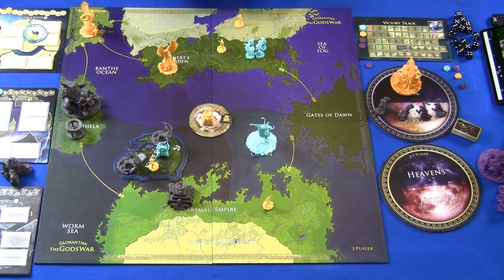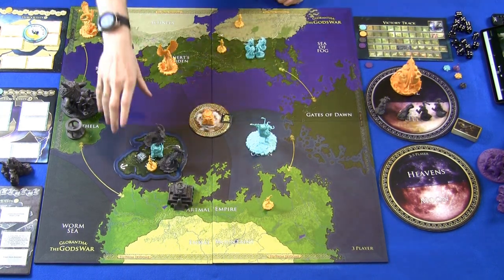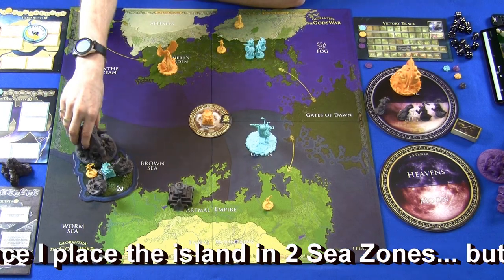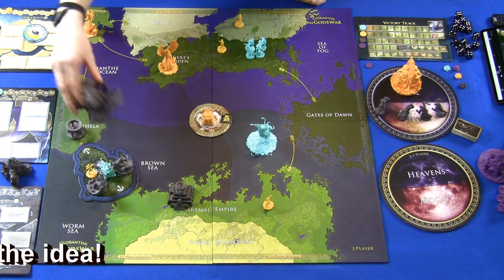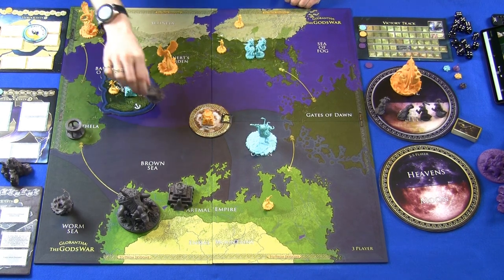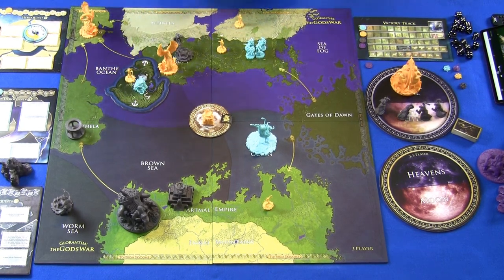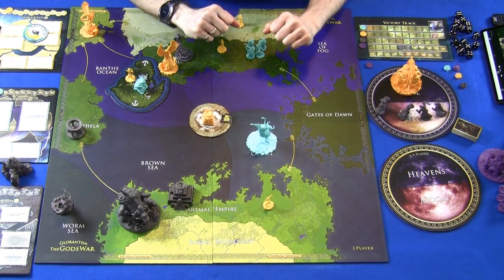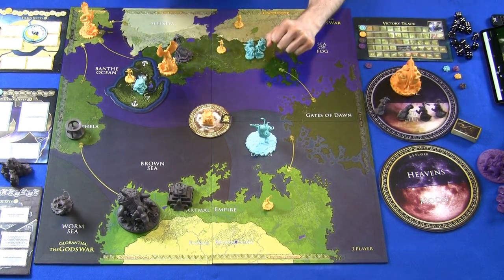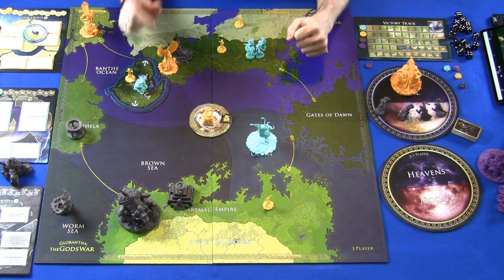Kylorela has anchors on both sides and can connect two different continents to each other, allowing units to cross for just one power. Movement is extremely powerful in The God's War — one point of power can allow you to traverse the world, the heavens, the hells, and other locations very quickly. It's unique to this game and takes a little while to fully understand.